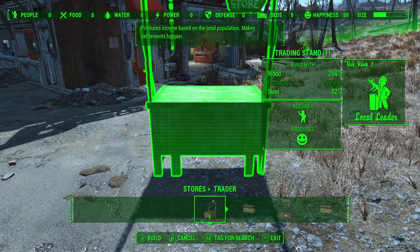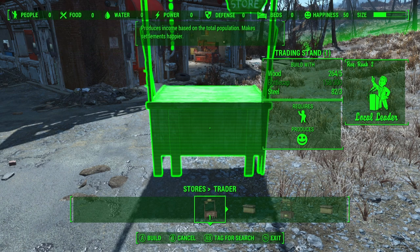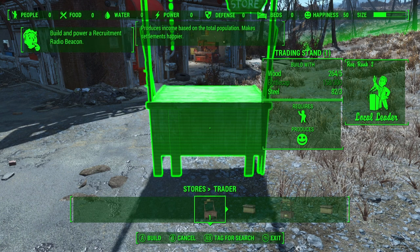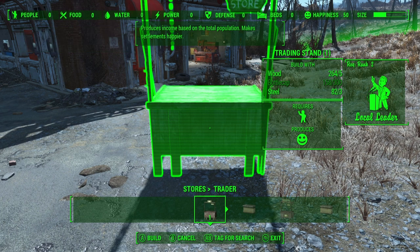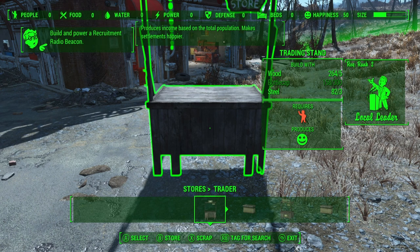So now you will notice that if you look on the right hand side, previously where I only had eight caps, I now have 150 caps. But if you look at where it says trading stand, I have one stored in my inventory. So what I've done effectively is I've scrapped this trading stand and stored it at the same time. So go ahead and place this trading stand.